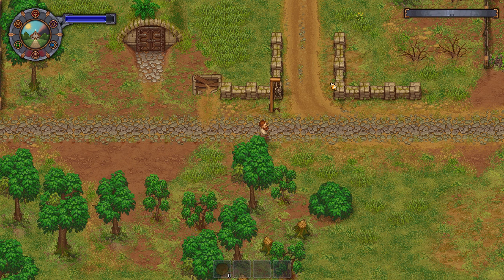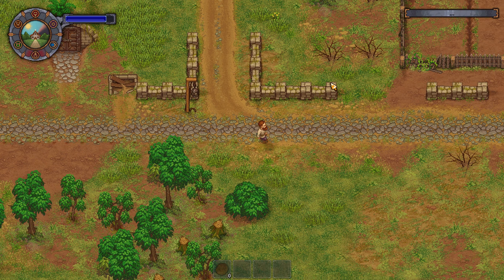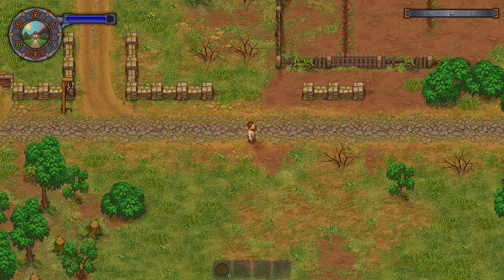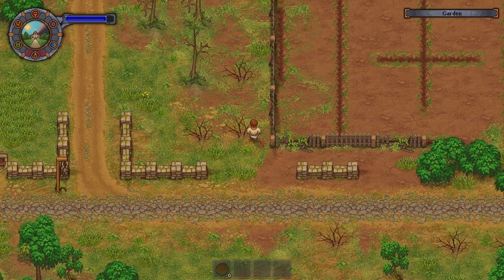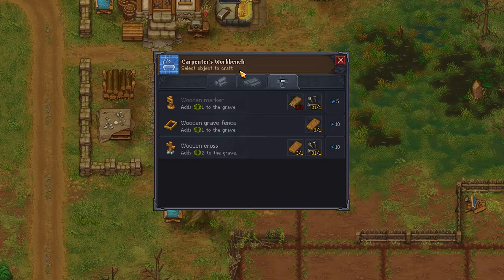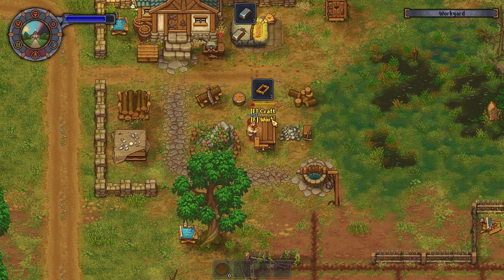Adding fences will raise the graveyard score because we have to get it to five in order to really do anything and unlock the ability to have the church. I want to do that before the next Sunday. Those wooden fences would be right here — they're made out of planks. Awesome, so we can do that.